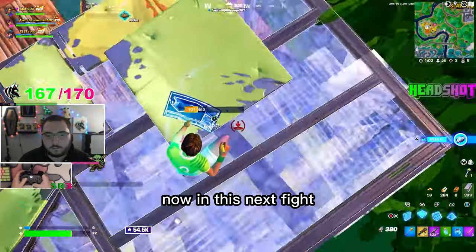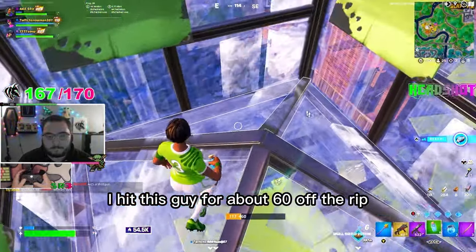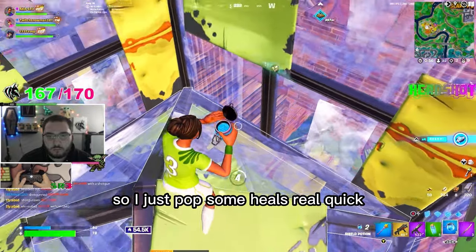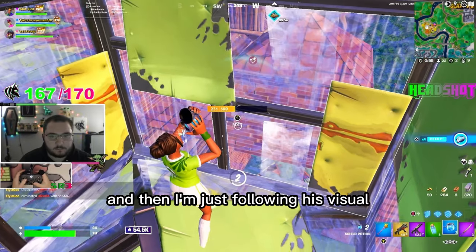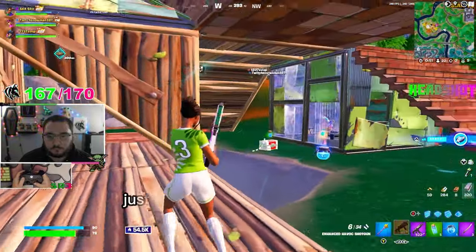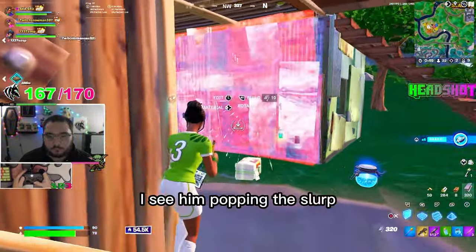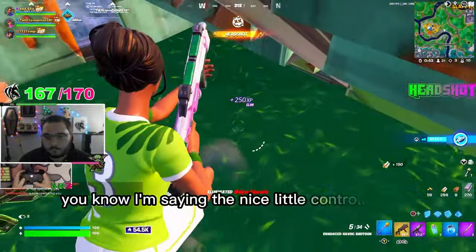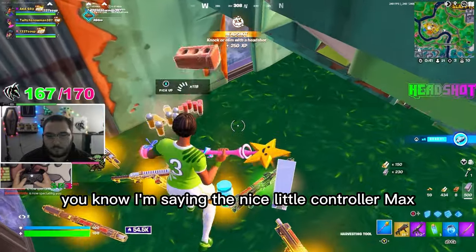In this next fight I hit this guy for about 60 off the rip and he hit me way harder, so I just popped some heals real quick. Then I'm following his visual with my crosshair, kind of knowing where he went, heading in that direction. I see him popping the slurp so I go for peace control, get a nice right-hand peek, and hit a little max — the nice little controller max.